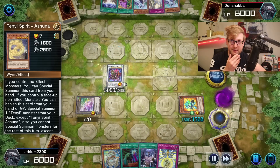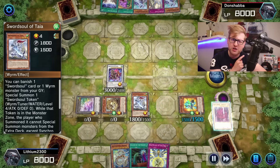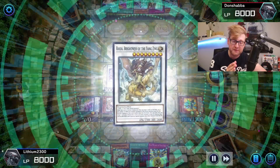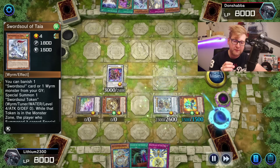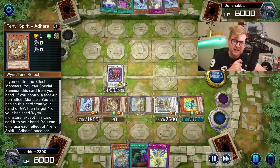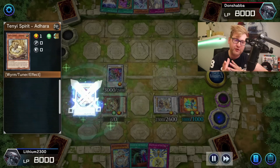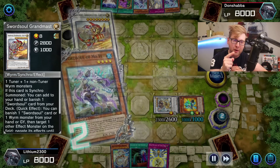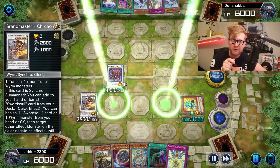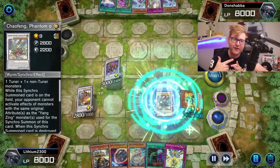The Tenyi portion of the deck isn't that expensive — I think only Dang Long is an Ultra and Chow Fang is a Super. You can pump out these fields going first; it's not really that hard. If you have any combination of the Tenyi package — mostly the level seven monster, the one that special summons from the deck — you want that as soon as possible. It gives three pluses, three level eights, three level tens. Make sure you go for Baroness or Baron first, then banish the Tenyi from your graveyard — the one that special summons from the deck — because as soon as you use that, you're locked into Wyrms for the rest of the turn, so Chi Chao, Chow Fang, and so on.